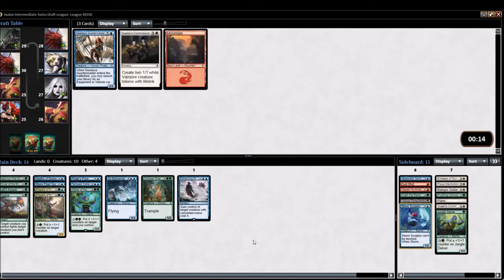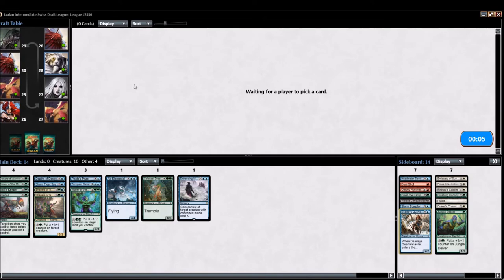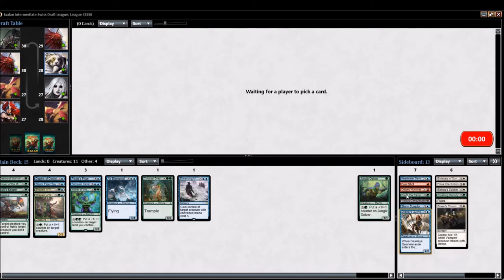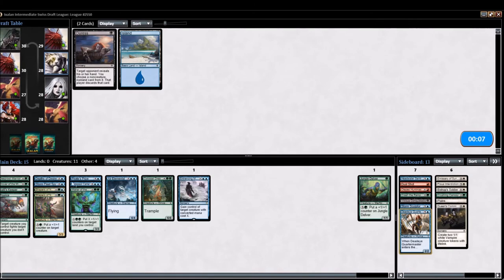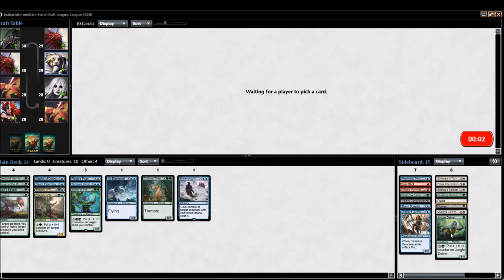This beer is super good. We get a late Deadeye Quartermaster, which makes sense to me — maybe if we get a bomb vehicle or equipment it goes back in, but that's more for the pirates. We've got to hope to open pretty well to get where we need to be. At this point Jungle Delver might make the main board just to get us to the playables we need, and as a raid enabler.